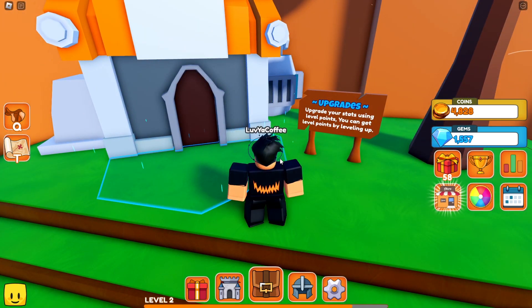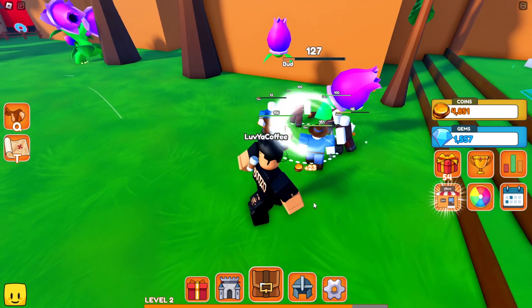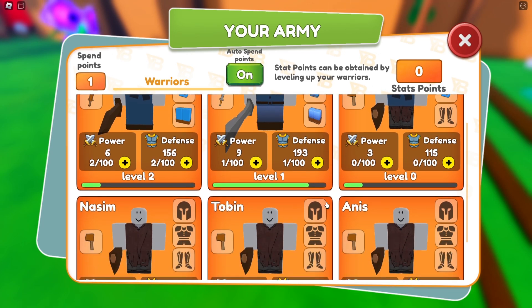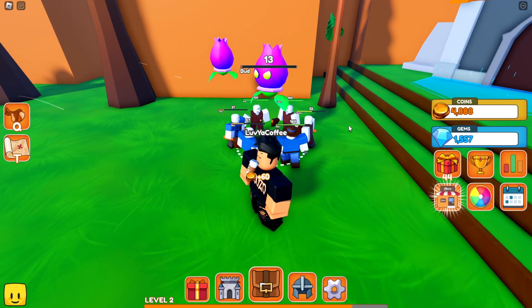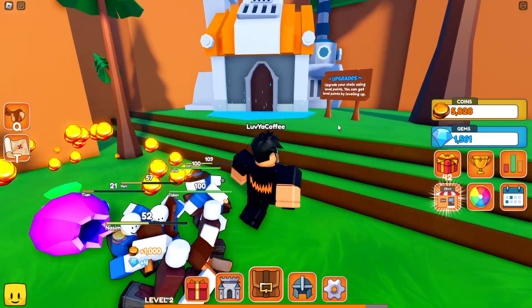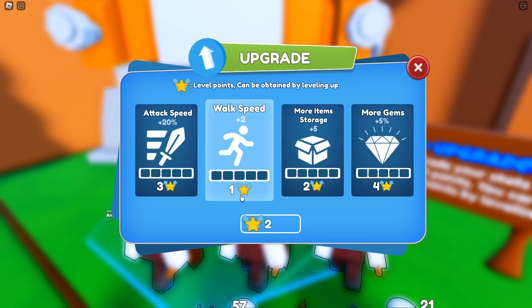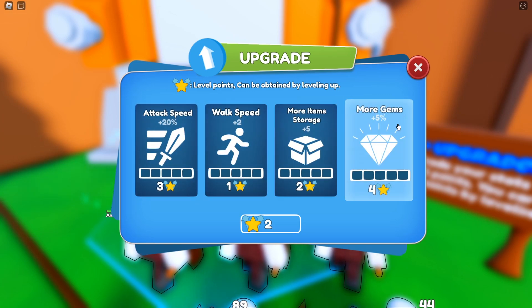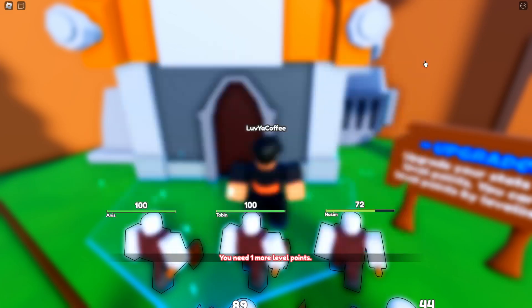What is this — upgrades? You upgrade your stats using level points, which you get by leveling up. I think our soldiers have auto spin points on. You put points into power and defense for your different soldiers. I also have a personal upgrade menu — attack speed, walk speed, storage, and gems. I want attack speed but I don't have enough stars.